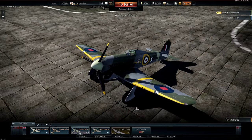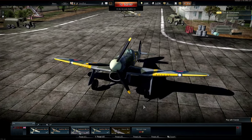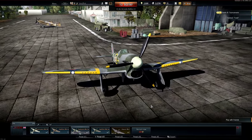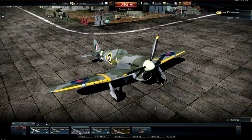I'll start with the Mk1a. It's a Tier 2 plane with a current arcade battle rating of 2.7, and it's armed with 12 light machine guns mounted on the wings. Like the Hurricane it has unusually thick wings, but it's a bigger plane with a far more powerful engine.